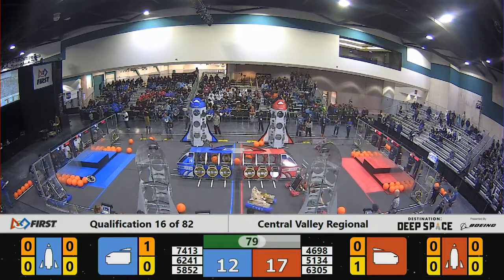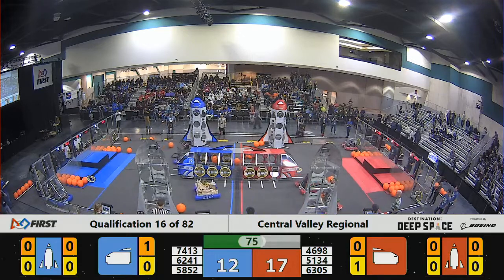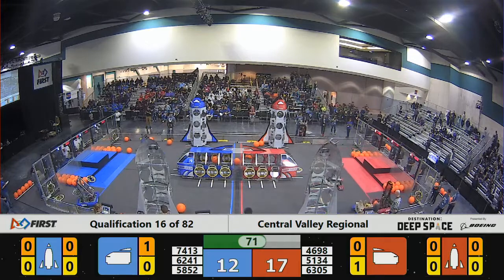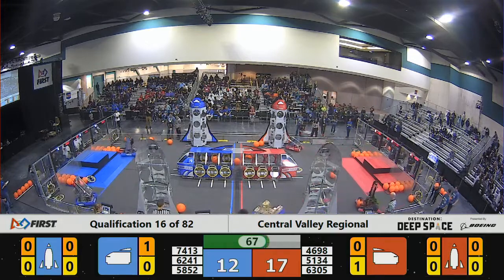And 6305 able to put another hatch panel on the front of the red cargo ship. So with just over a minute left, the Red Alliance is up 17 to the Blue Alliance's 12. We've got a close one, just over a minute left.